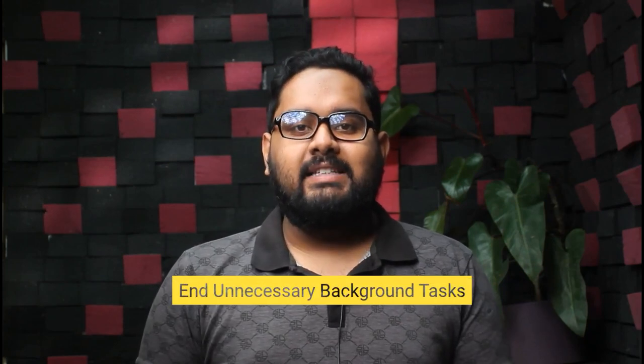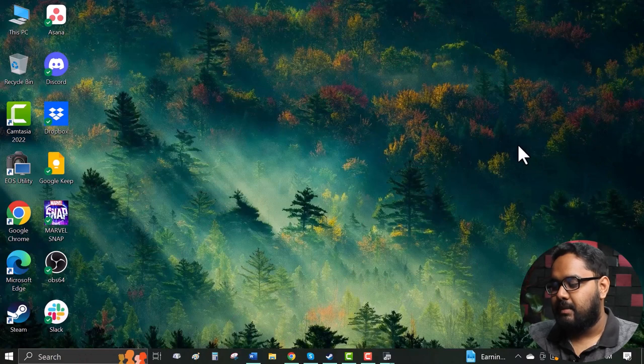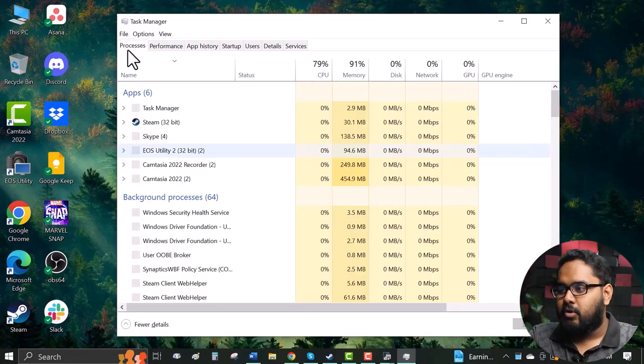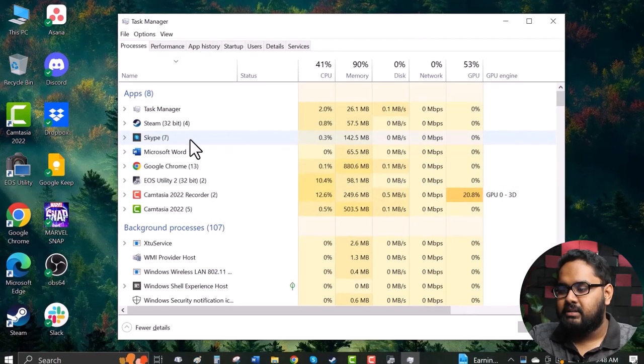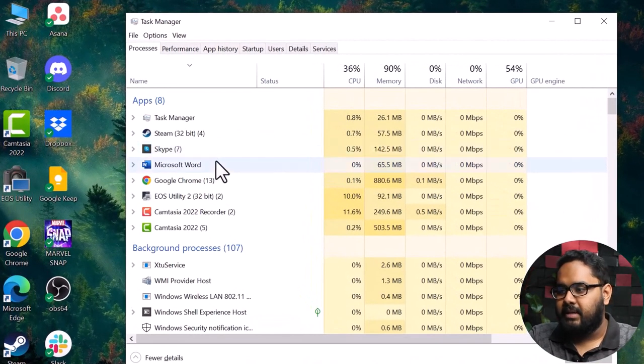Our first method is End Unnecessary Background Tasks. If your PC is old enough that it cannot provide the expected performance, you should end the unnecessary tasks from the Task Manager. To do so, go to the Task Manager by pressing Ctrl, Shift, and Escape. Now in the Processes tab, check for the background apps which are consuming so much memory, such as Google Chrome.